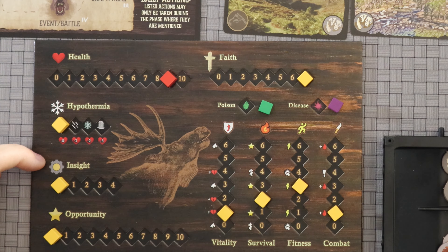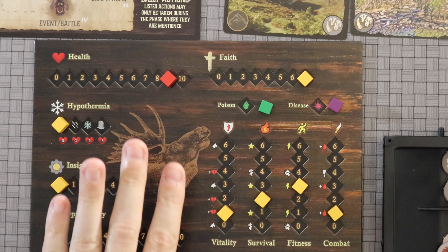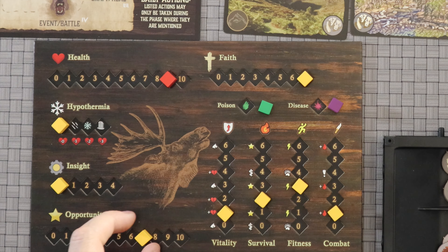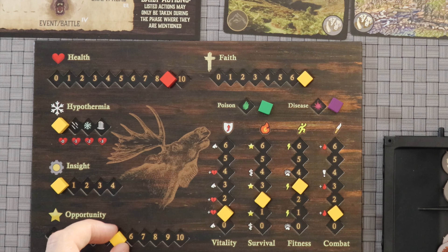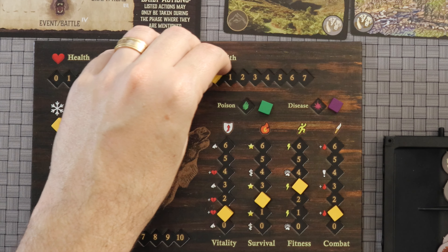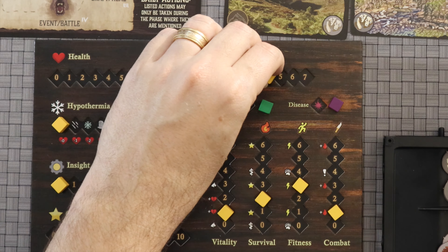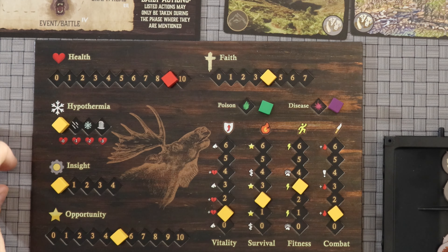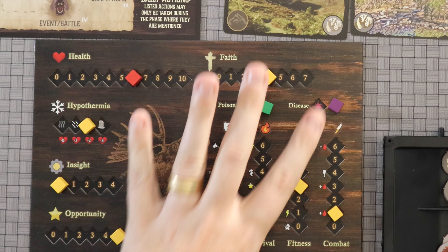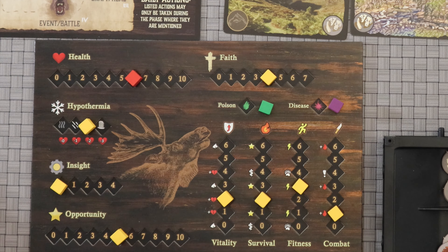On this board you also see your opportunity, which you use during the foraging phase. You use opportunity to put new things into the bag, draw out of the bag, or raise your faith — either spending a little to recite a prayer or more to read some scripture. Over here you see your hypothermia level, and depending on how high it is, that's how much health you lose overnight.